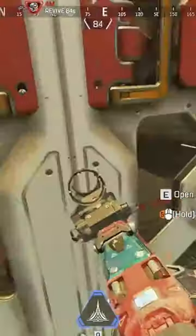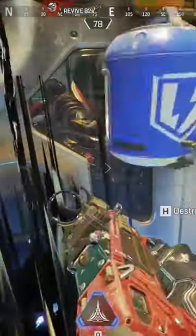Hey dude, V here, and here's a tip for playing Catalyst in Season 15. Her tactical can be used to push enemies away from the door, allowing you to get access.